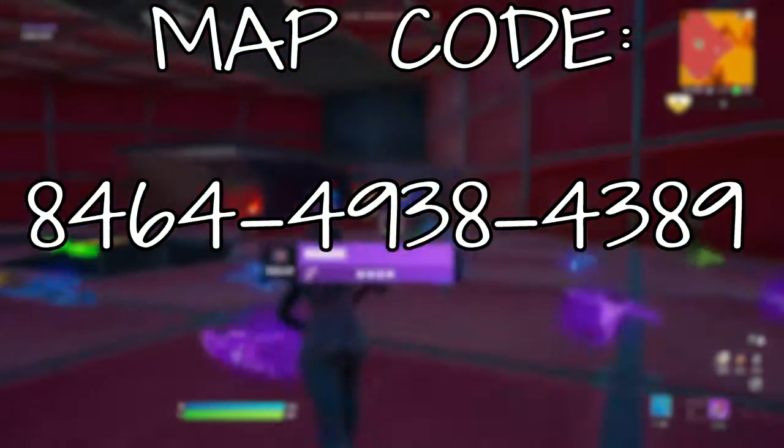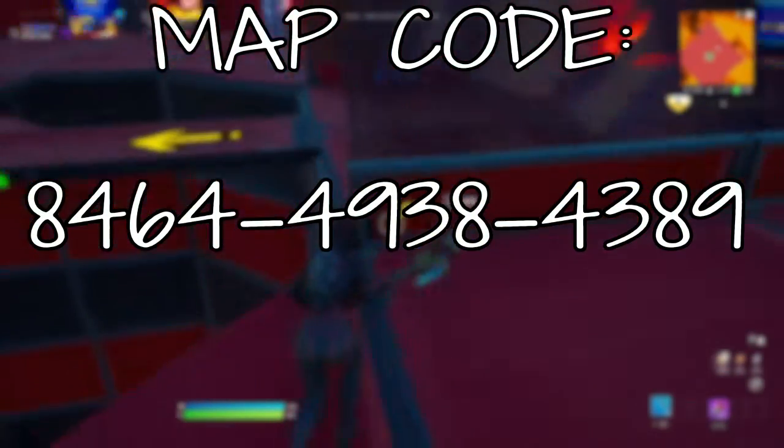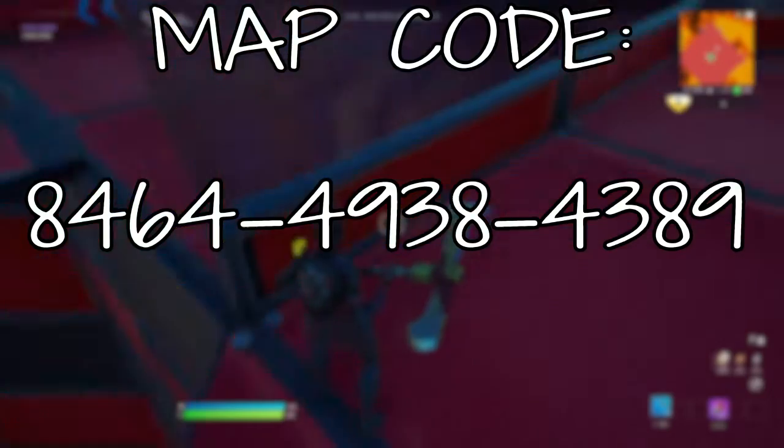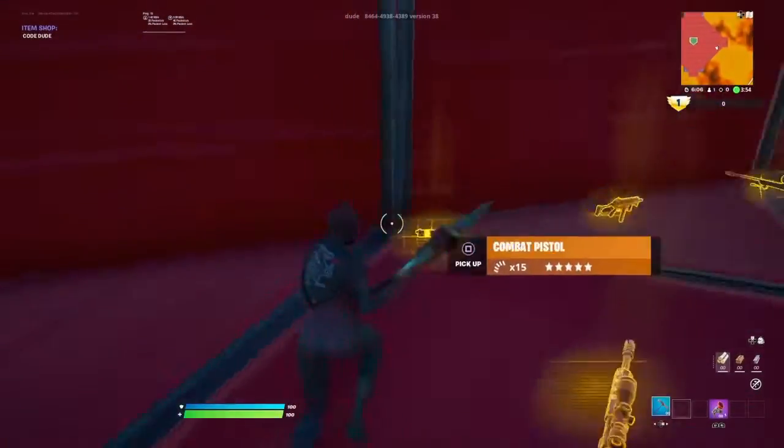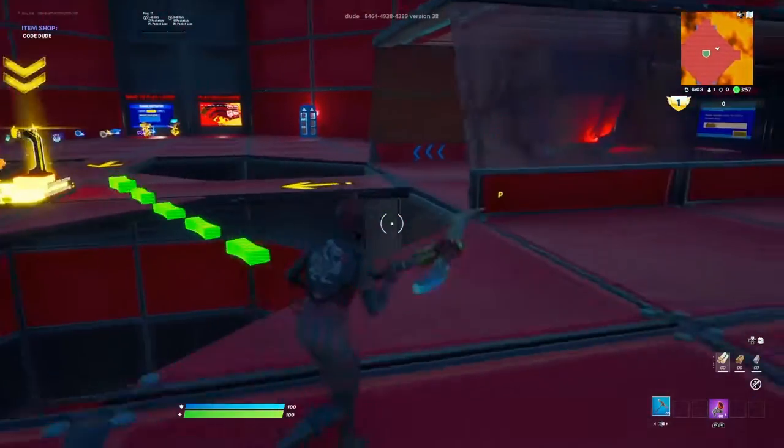Welcome back to another XP glitch video. For this XP glitch, the map code is on screen. Once you load into the map, you want to head straight, then head left, and you'll be met with this area.